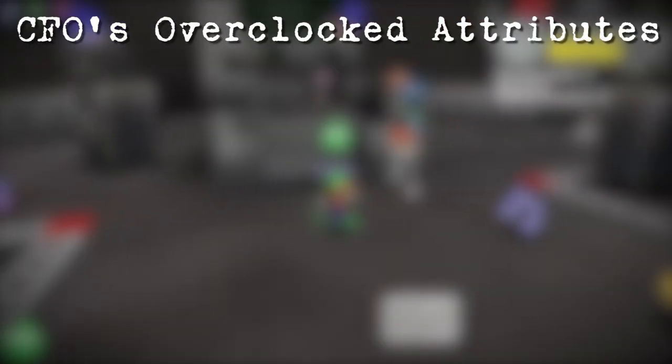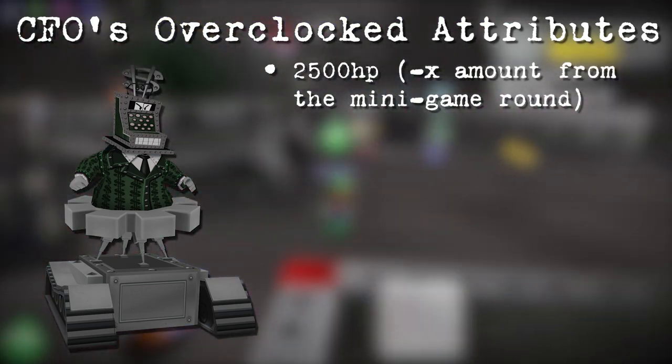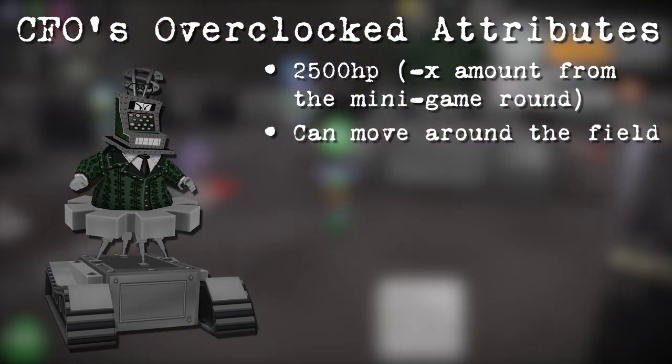Now let's look into the CFO's overclocked attributes. The CFO will start with 2500 HP, minus the amount of bonus damage based on the minigame round. He can move around the battlefield, which can make craning slightly more difficult.